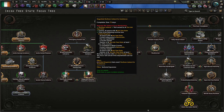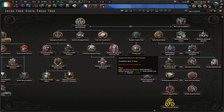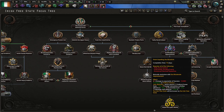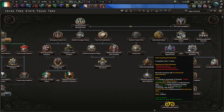Getting the extra factories and population, the extra buff to infantry attack and defence, and this political advisor gives us 15% power gain — whereas once we get all these and then choose Finish Expelling the Blue Shirts, we gain 10% power gain. It's from one advisor.